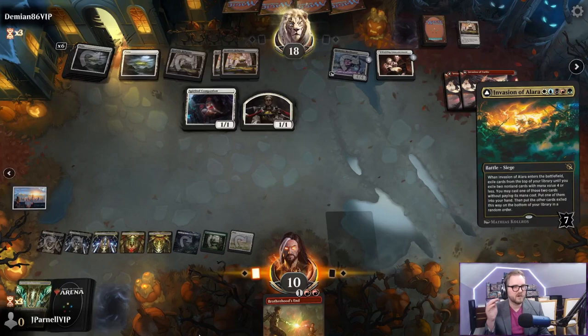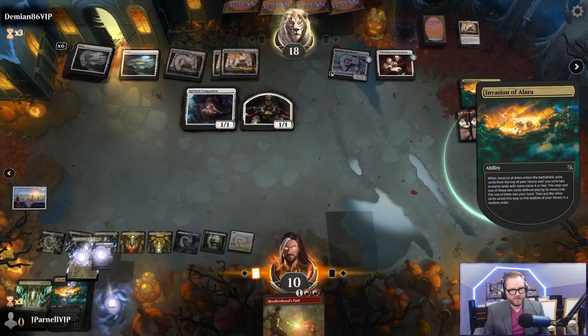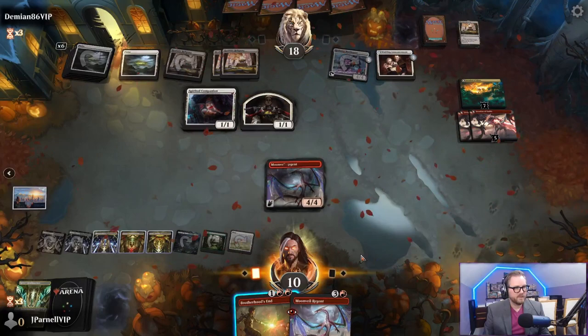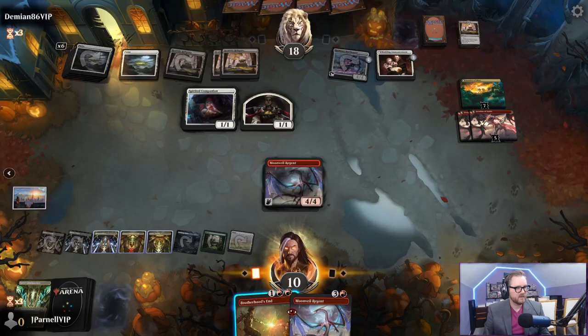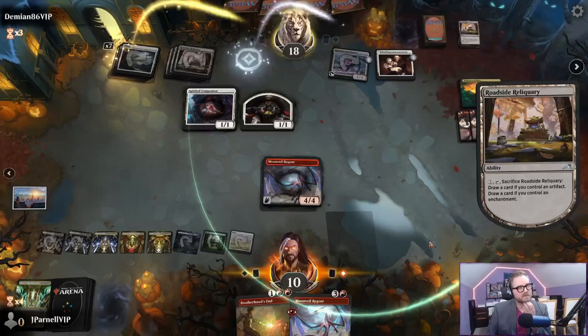Invasion of Alara - let's see what we got. Two spells, draw one, cast one. I will choose this one. We're just going to chill. I can draw two cards - that is spicy. Artifact, enchantment - it's got counters on it showing you a nice animation. Battles are great, they're a lot of fun. They slow the game down, but the games don't feel too long, they feel pretty engaging.